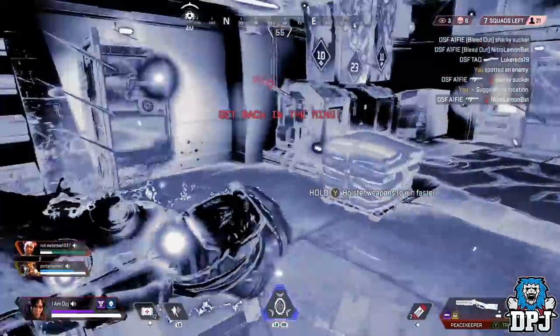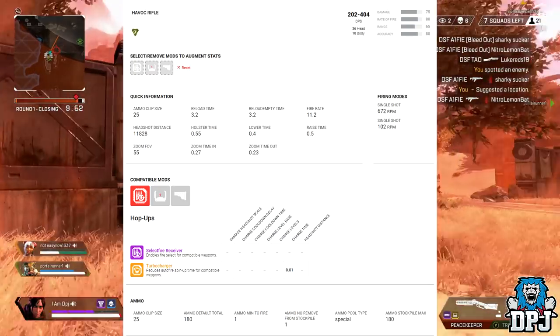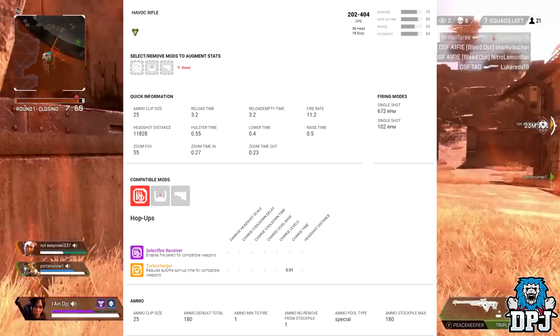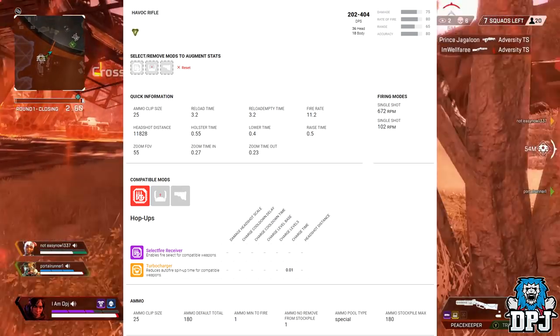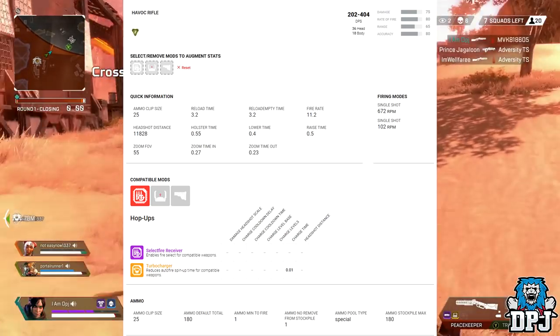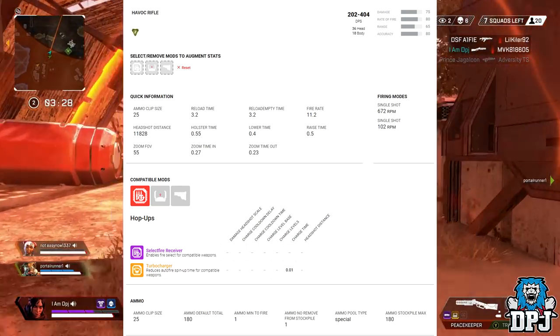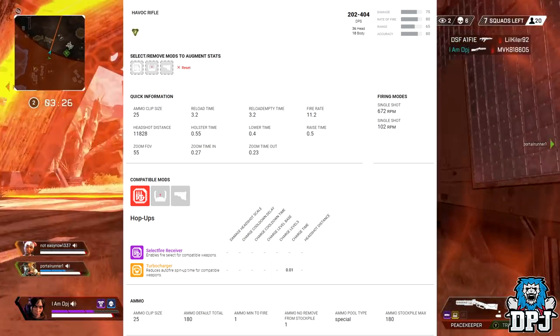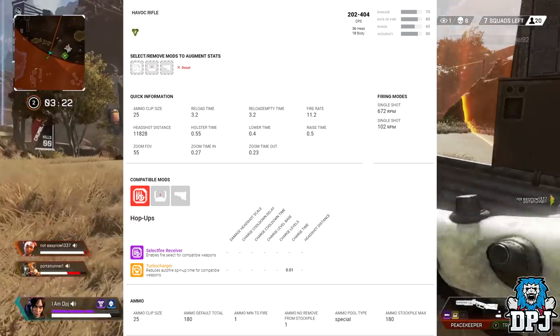The first weapon is called the Havoc Rifle. This rifle will use energy ammo. Damage per shot to the head is 36 and to the body it will do 18. It will have two firing modes, which will no doubt come into play with the Select Fire Receiver, but it can also use the Turbocharger mod. Firing modes will be very different in terms of rate of fire — 672 rounds per minute and 101 rounds per minute.